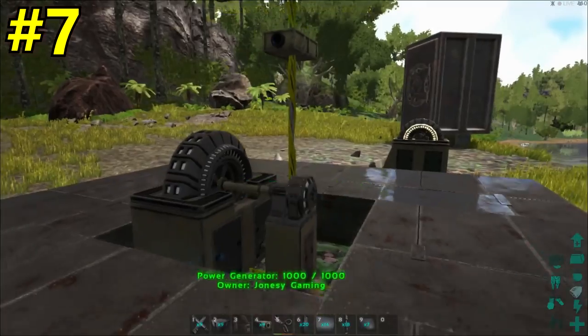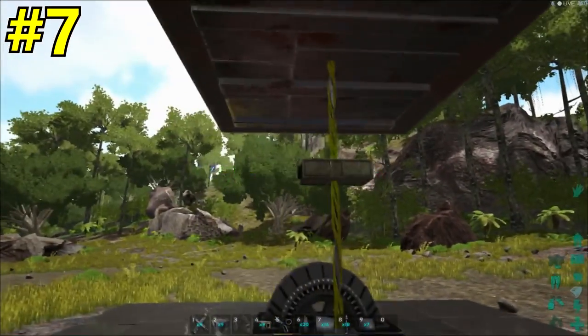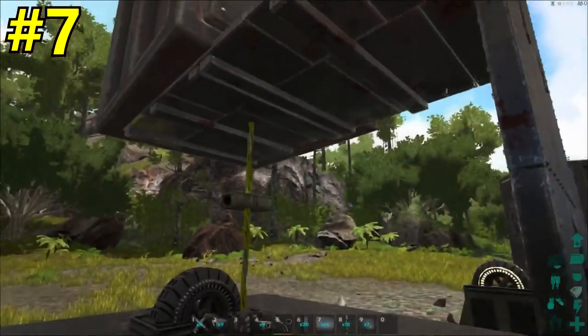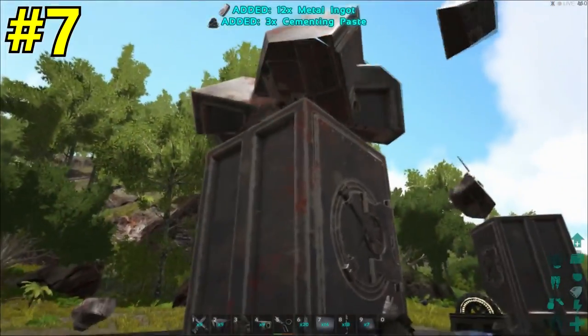Starting with number 7: this is how you hide a generator inside of a vault. You just need some walls up and some ceilings out, place a vault on that, then demolish it so the vault drops down onto the generator and stays inside. Just remember to place the cables and the outputs first.